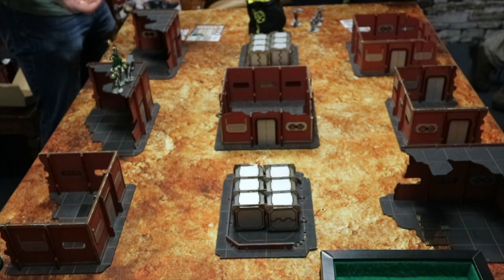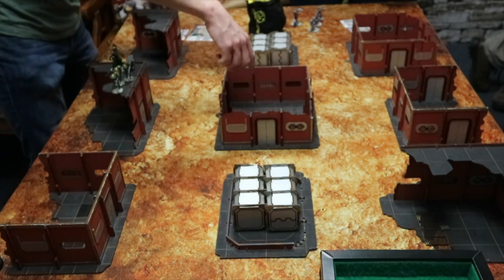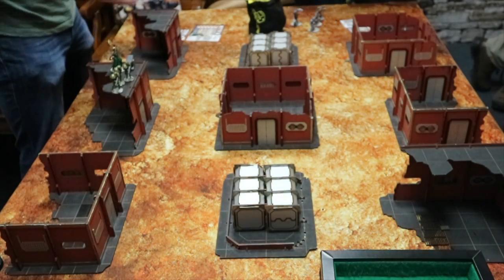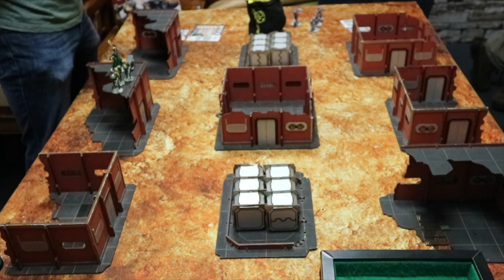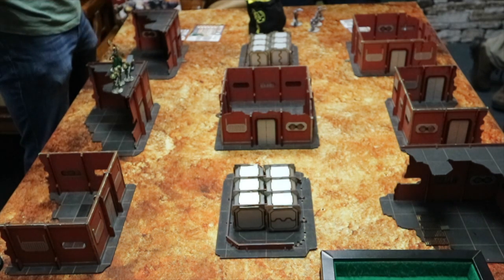We've got five objectives - one here, one here, one in the centre, and then one over there. The idea is that you move in, control an objective, and it is a sticky objective. So once you control it, as long as no one else comes over, it is your objective. To claim it, there's got to be no models within three inches.